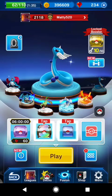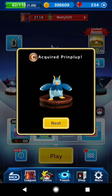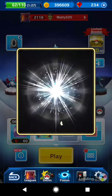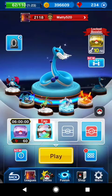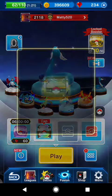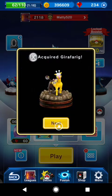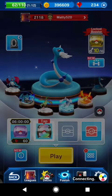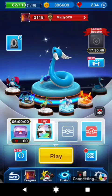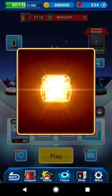Now let's open up these boosters and see what we get. We have another blue ball pin plug and a rare metal — we'll save the rainbow box for last. We got Giraffarig, Psyduck, Psyduck, and a rare metal — not bad at all.